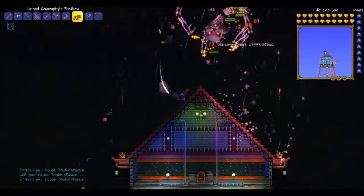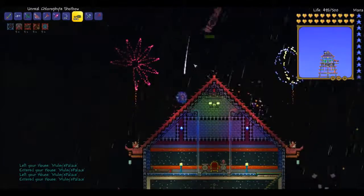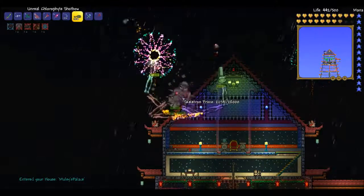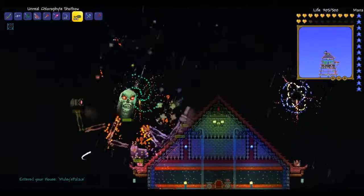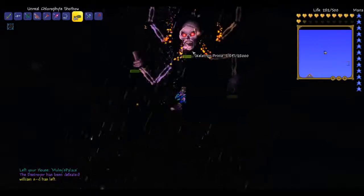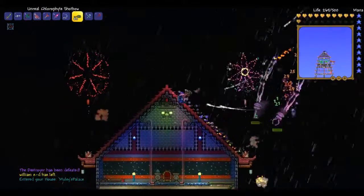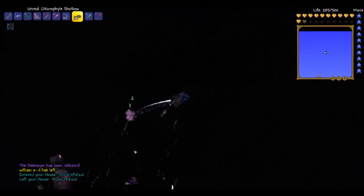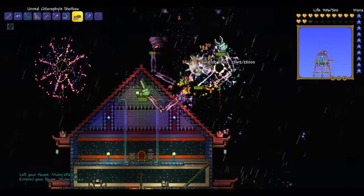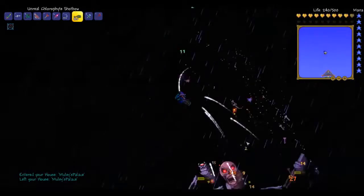Let's switch to my mask. You can see that it's doing the specter mask thing and hurting Skeletron with magic damage, and it works both ways — where I can switch to get life and I get the benefit of causing ranged damage and getting the magic healing with the hood. That is pretty awesome how that works.